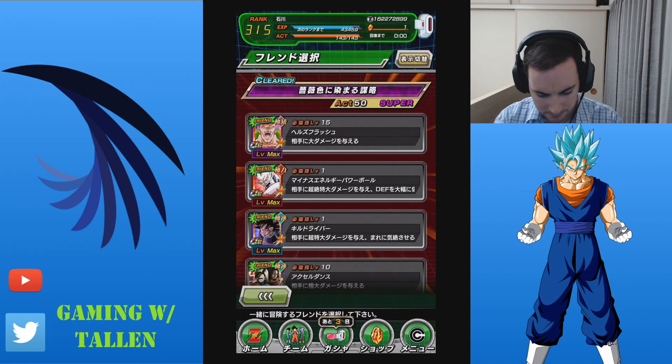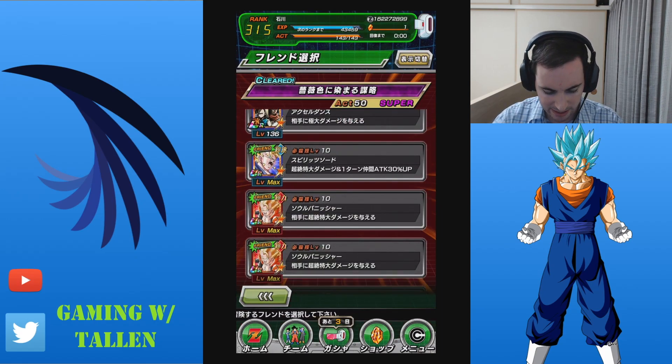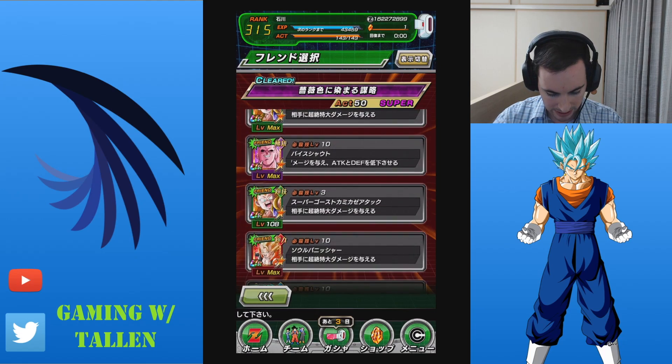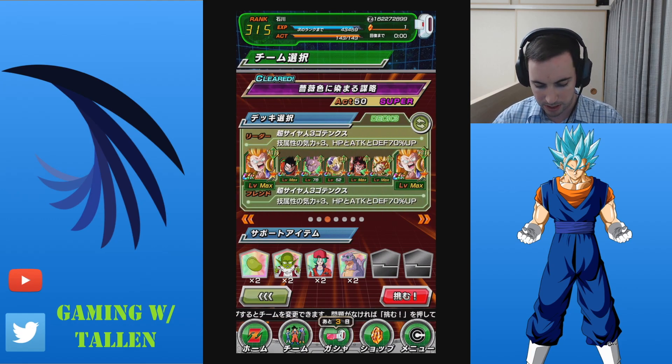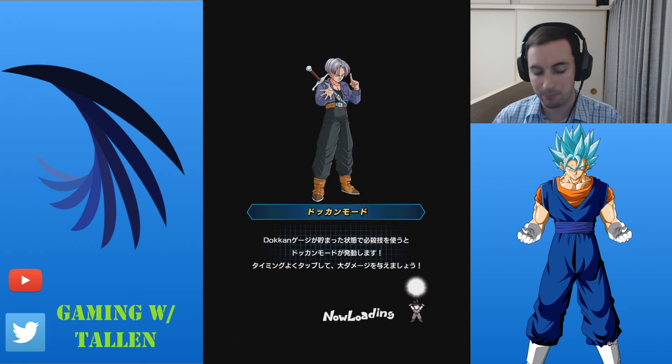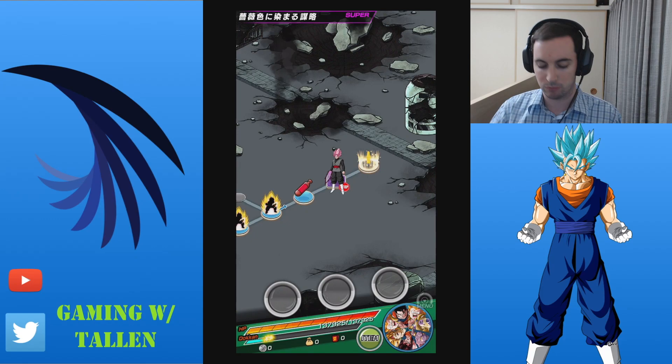So we're gonna go into Super here, and if I have a Gotenks, I'd like to take a Gotenks team if possible. Yeah, there we go — Gotenks level 10! That should be a pretty good team right there. I wonder if I should take Corolli instead. Nah, Shocking Speed's nice. We're gonna go with this team. We're gonna try it out.